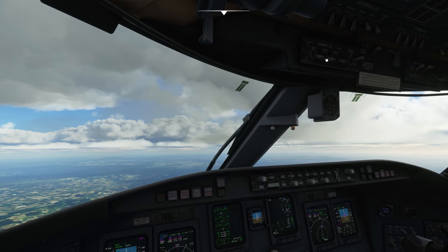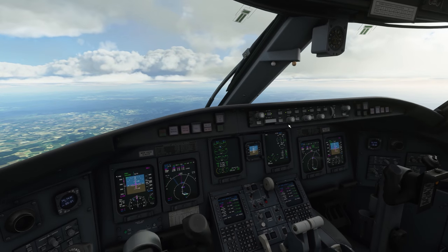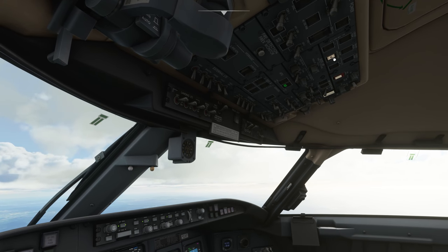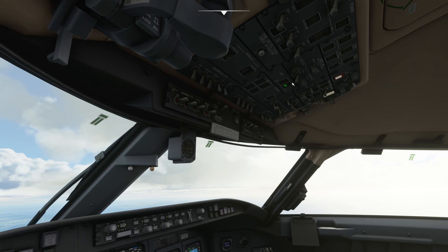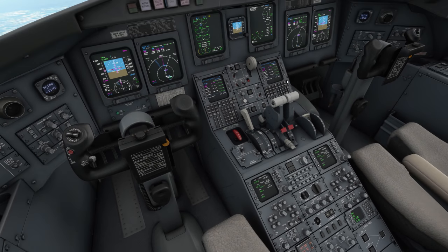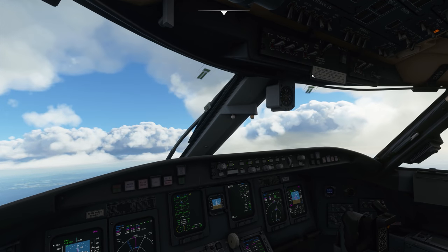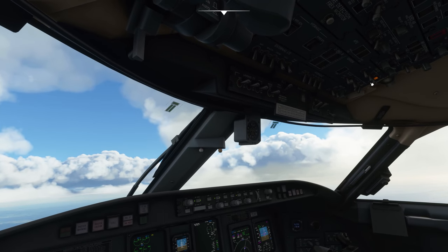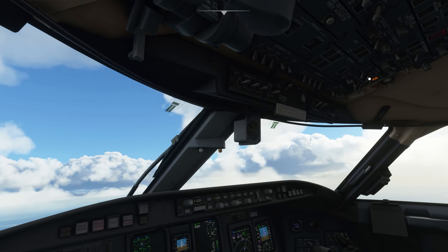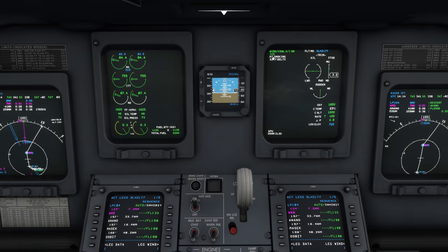At flight level 100 in Europe we can put the landing lights off and start our after takeoff flow. The manual button will go back to auto, so we will shut off the APU. We've got an ice message — we are almost in the clouds. If it says ice, we just put on the cowl anti-ice and in this case also the wing anti-ice. Now we can see ice in green — all is well. We switched off the APU and now we go to the radio page and put the radios back in auto so we have the auto-tune function again.